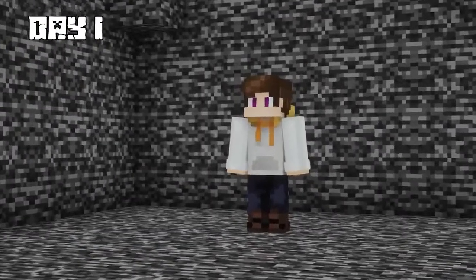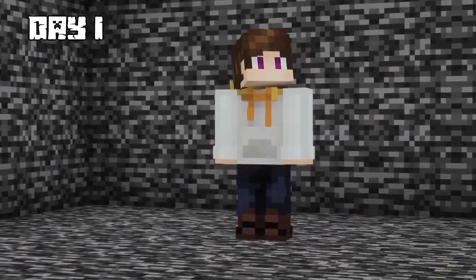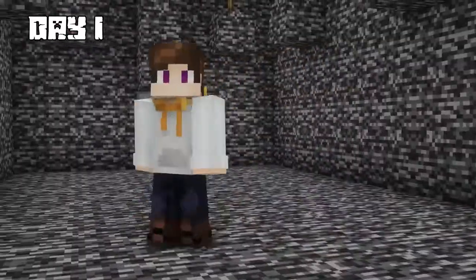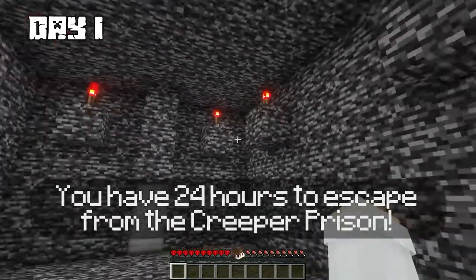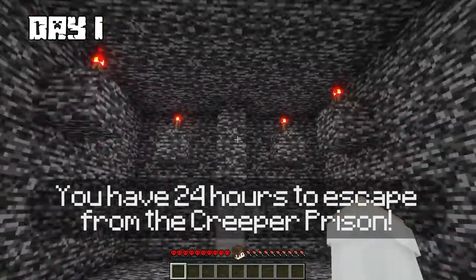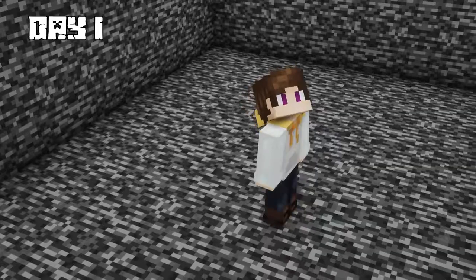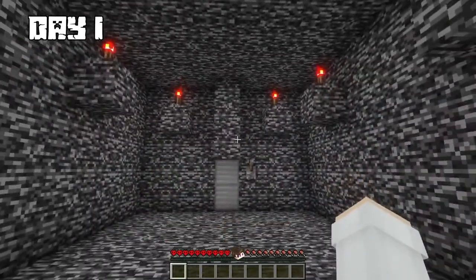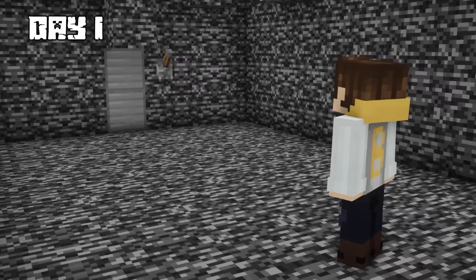On day one, I woke up and was trapped in a creeper prison, noticing several redstone torches placed above me. What is this place? A voice told me I had 24 hours to escape from the creeper prison, but looking around, the bedrock walls made it seem impossible. I spotted a lever next to some iron blocks.